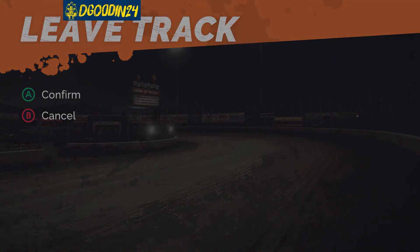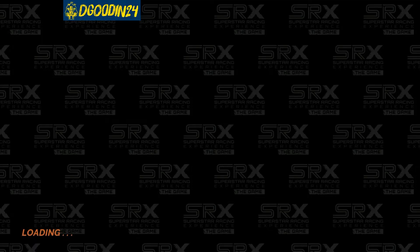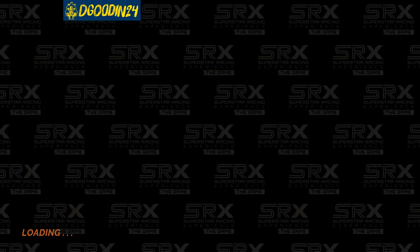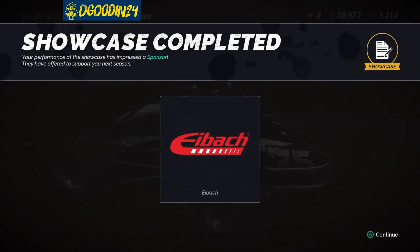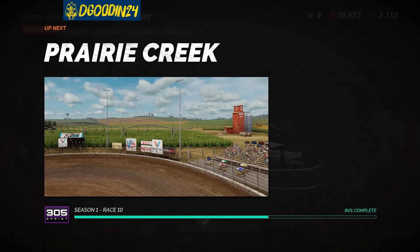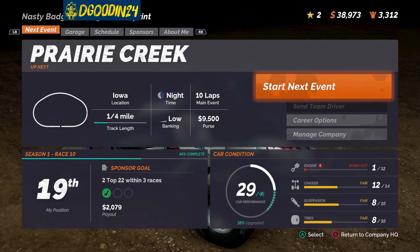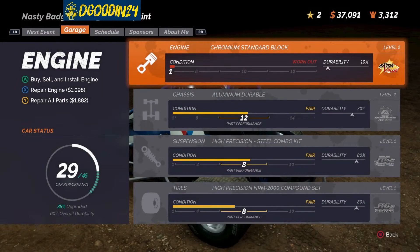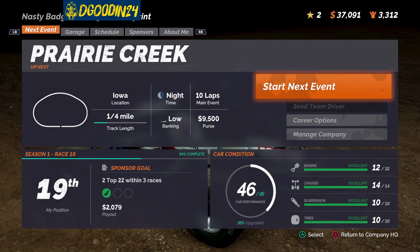Fourteen thousand dollars - we needed that! And that's gonna be good for sponsors for next season. Surely people are going to be interested now. At least the sponsorship merchandise sells out at Diamond Grove - well, we only sold 110 so I guess we didn't bring very much. Let's go ahead and repair all our parts and we're gonna move on - Prairie Creek's up next.